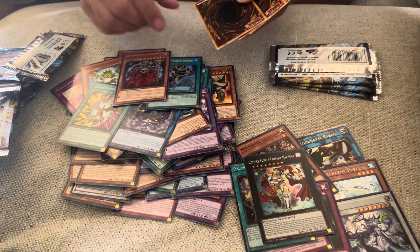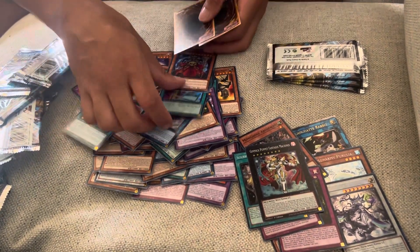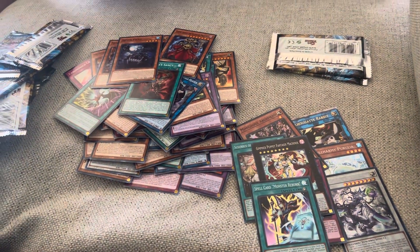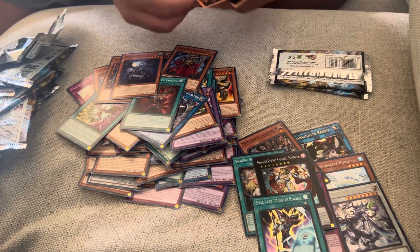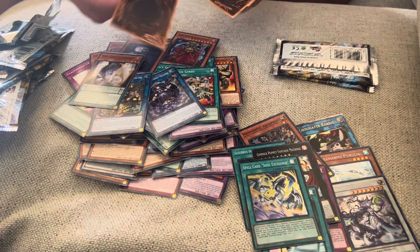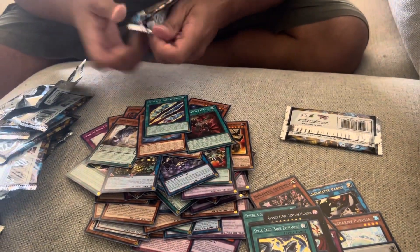Moon of the Closed Heaven — wait, where's the super? Oh my gosh, I zoomed right past it. Monster Reborn, not bad, not bad. All right, three packs left guys, come on, let's finish this strong. Here's our hollow — Soul Exchange, interesting. Okay, a bunch of commons. All right, last two packs, can we do it?